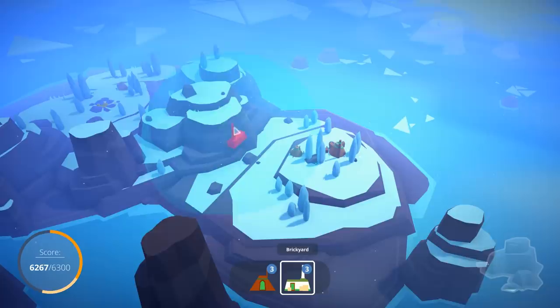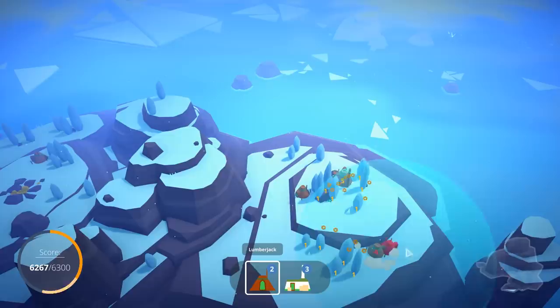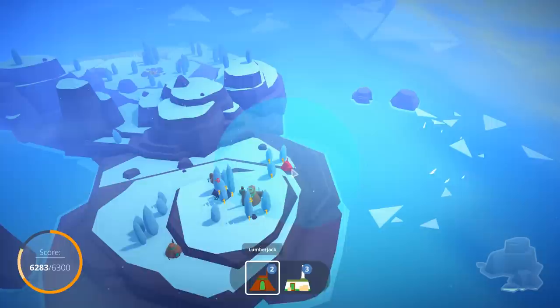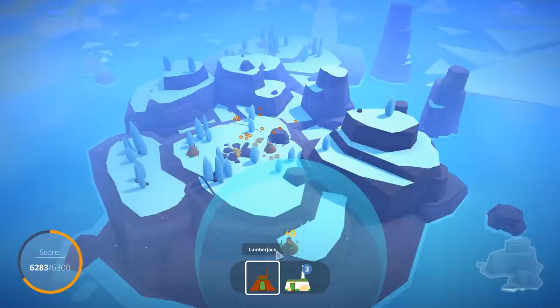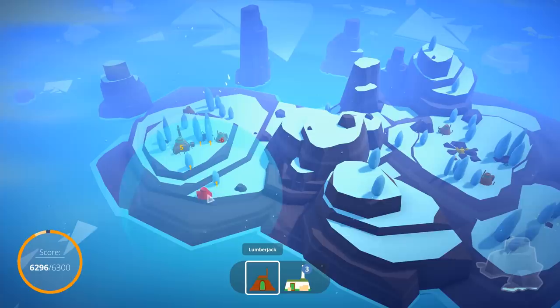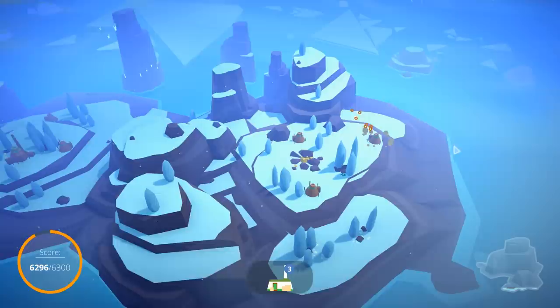Let's grab the brickyard. I'll get a few more of these lumberjacks. Now, the brickyard isn't super useful, but if we strategically place these guys we should be able to get good value. For example, over here I can get a plus 10, 11, 13 right there. Plus 7 — sure, we'll do that, and then we will move on to the next one.